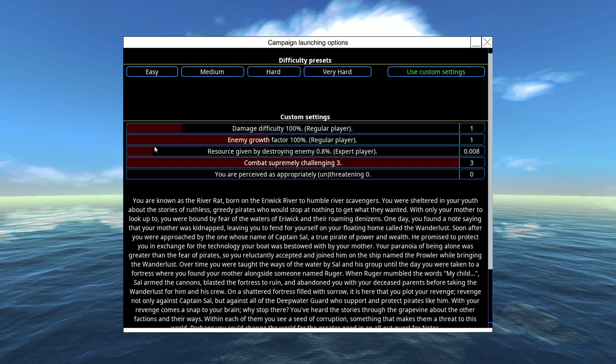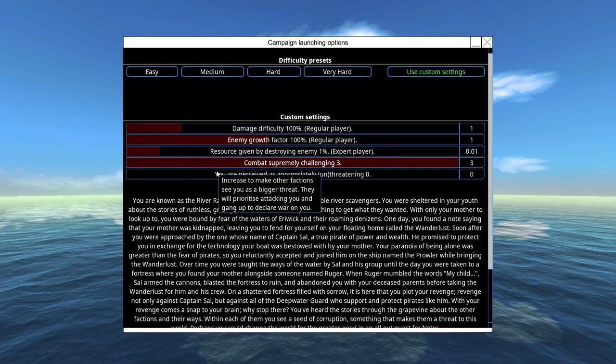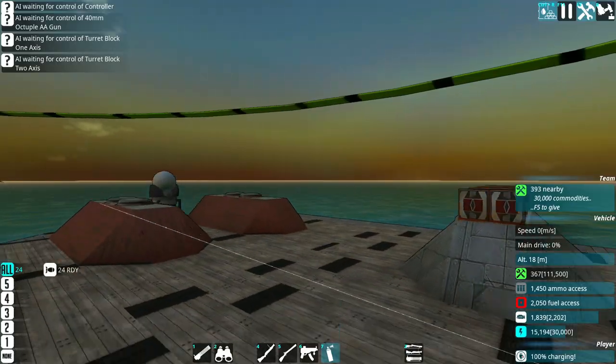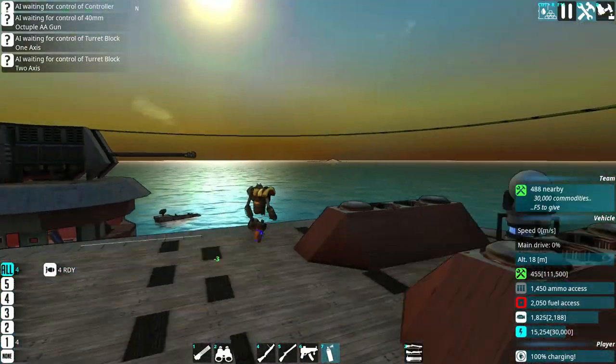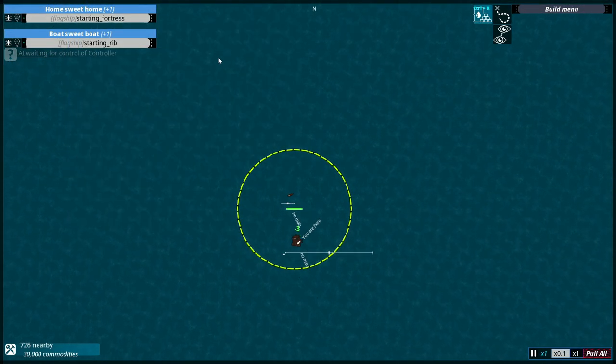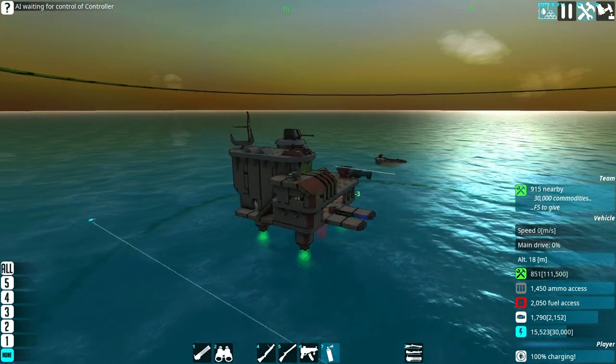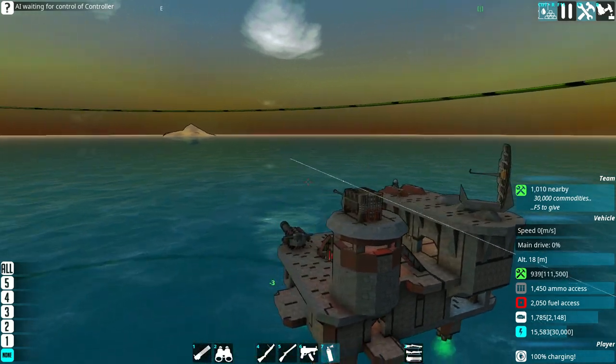I'll leave resource drops at about 0.1 so I get something. Here we are — home sweet home. So in this campaign, I already have a bunch of pre-built stuff. I have plenty of ships, bases. I might build some more, but I think mostly I'm just going to use all my pre-made stuff for this one.